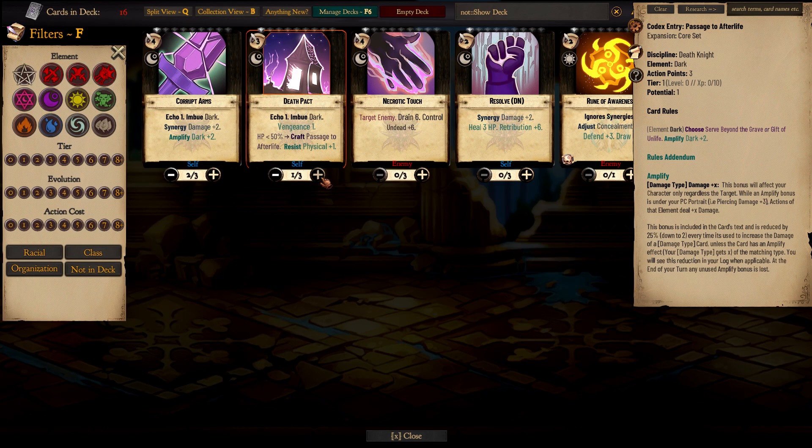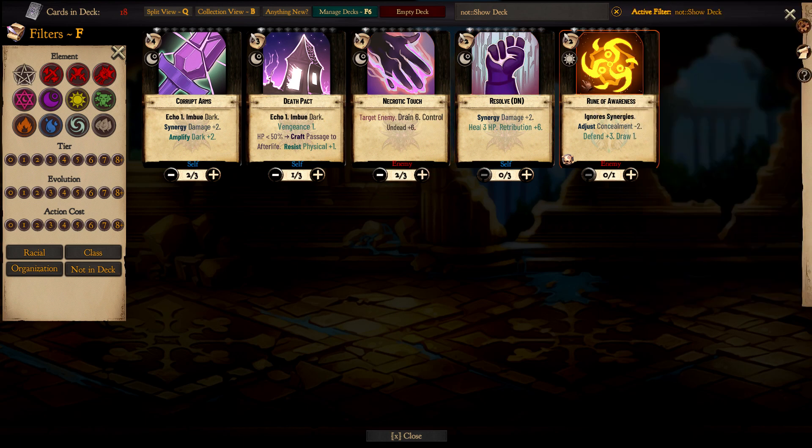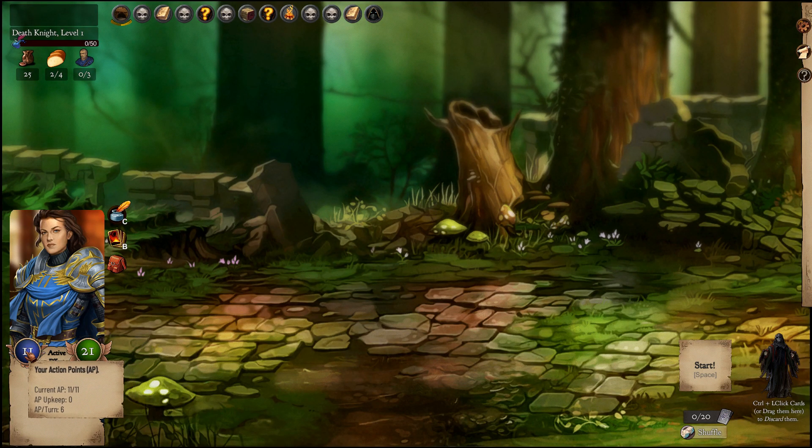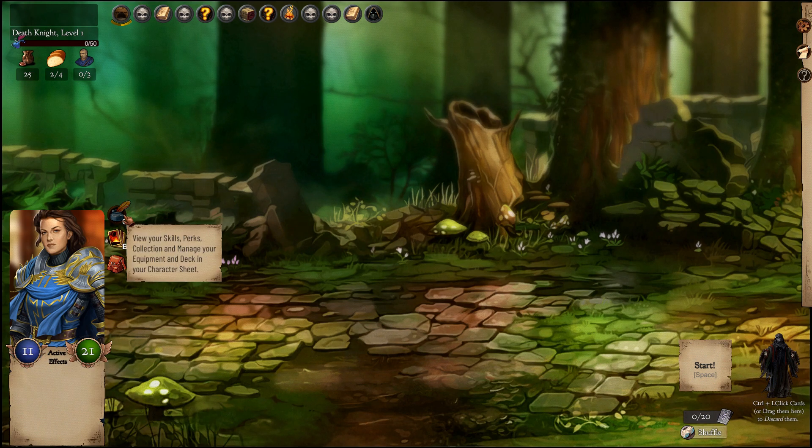So let's add one of these. Necrotic Tats will be draining and also controlling undead, so it's quite interesting. Let's go one and one. So this is our starting deck — very expensive stuff. We currently have only 6 action points regenerating per turn.